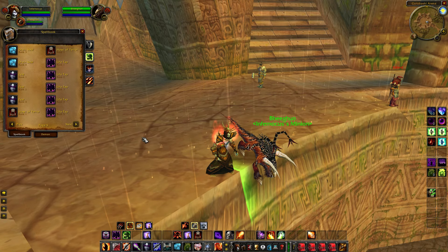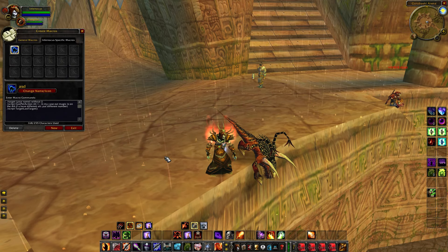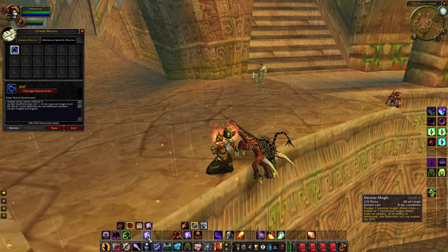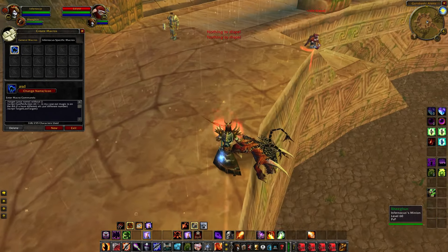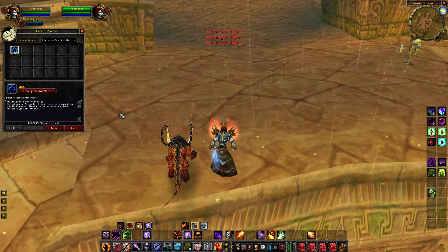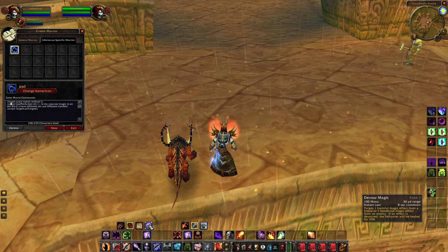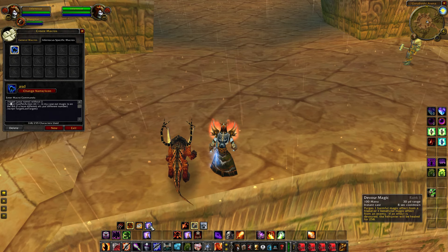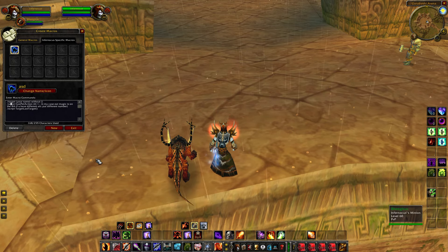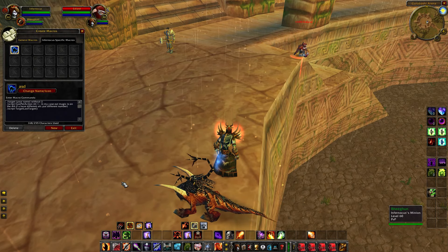One thing I wanted to cover: if you have a Felhunter pet out, there is an awesome Felhunter macro. Put your Devour Magic on your bars — one to purge the enemy and one to purge yourself. The macro targets your own name, then uses Script Cast Pet Action 4, which is your fourth action slot on the pet's action bar. Your pet will then target the last target, so if you dispel yourself your pet will continue attacking the enemy.